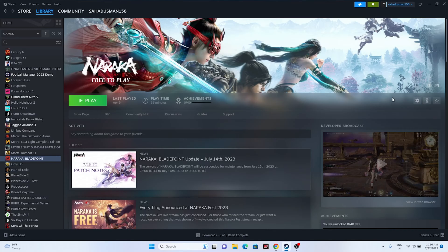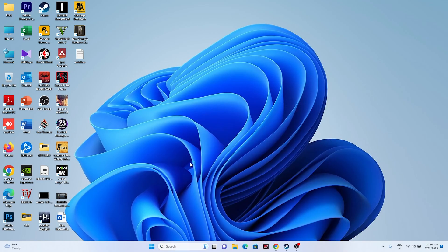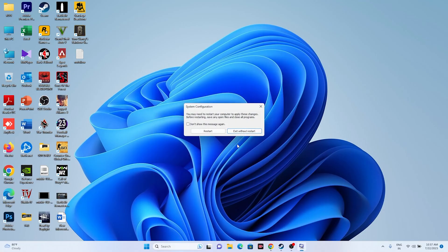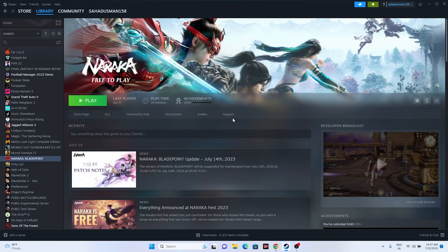Next, try performing a clean boot. Search for System Configuration, go to Services, click Hide All Microsoft Services, then Disable All, and click Apply and OK. You'll be prompted to restart — go ahead and restart. Once restarted, try launching the game again.